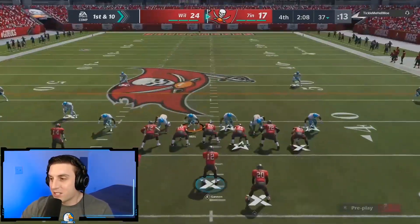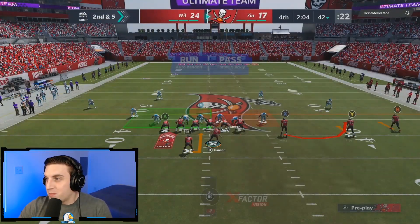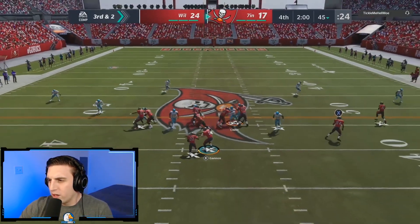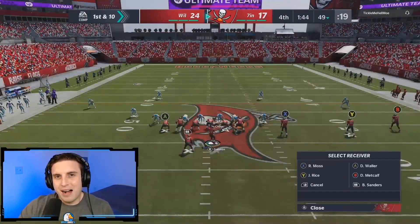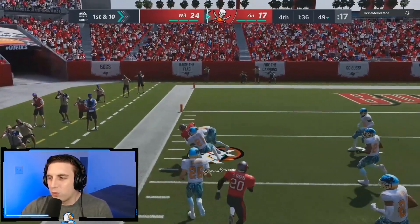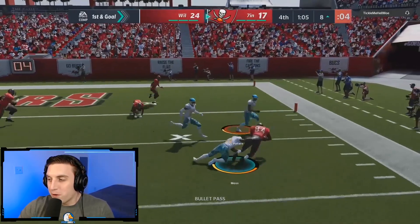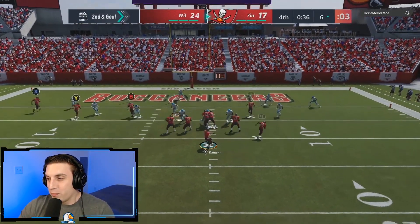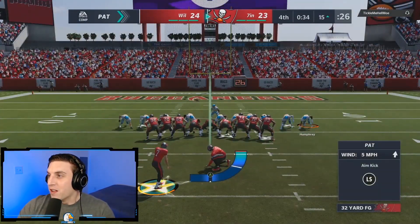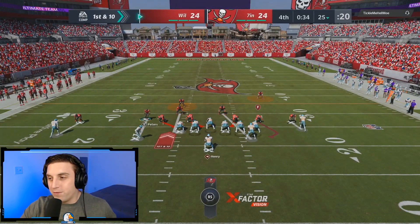I'm back to running the 0-1 Trap and the bubble screen is working really well, so we're just going to keep doing that. On third and two he's not bringing a lot of people in the box, so I like my chances on the 0-1 Trap. There's a slightly risky throw because his user was on that side, but we get to Darren Waller down to the eight-yard line with just over a minute left. On the next play almost a risky interception on the bubble screen — gotta be really careful. But we sneak a late throw in to Darren Waller and tie the game up with just 34 seconds left.